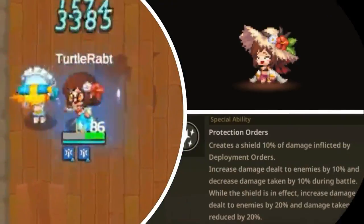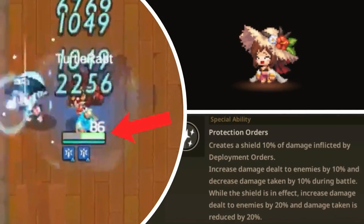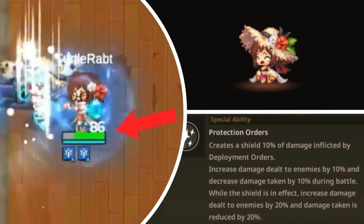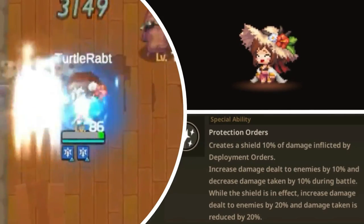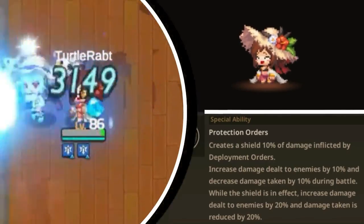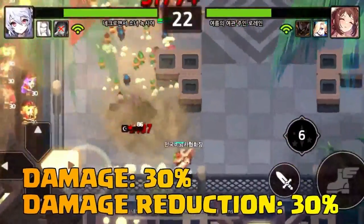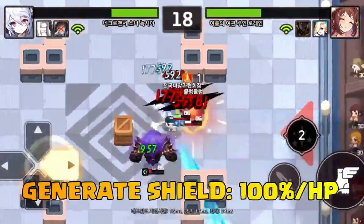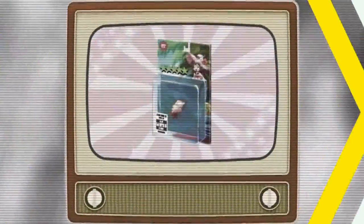Her special ability is called Protection Orders. It creates a shield at 10% of damage inflicted by Deployment Orders, increases damage dealt to enemies by 10%, and decreases damage taken by 10% during battle. While the shield is in effect, damage dealt increases by 20% and damage taken is reduced by 20%. This ability is so good — you can have up to 30% damage and 30% damage reduction while fighting, and generate your shield up to 100% of your HP.